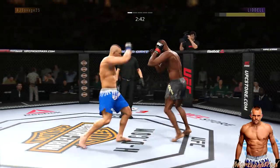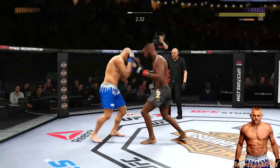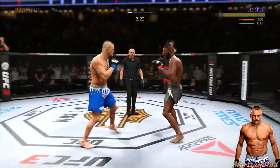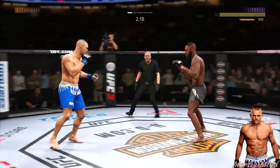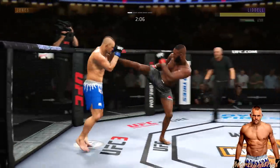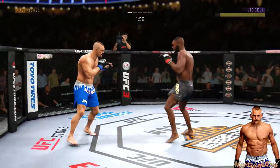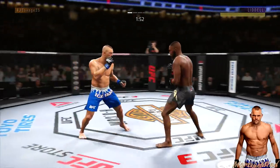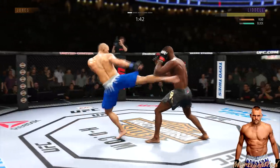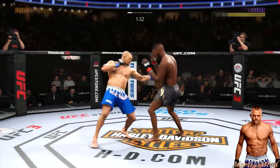Oh that was dangerous. Nice shots with the elbows. See, that's what's going to happen once they know you're lunging — they're going to start throwing roundhouses at you. Round houses to the body, round houses to the head. Keep that in mind: anytime you lunge, make sure you lunge with your block up.